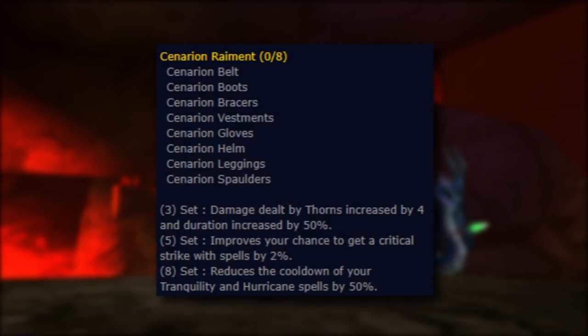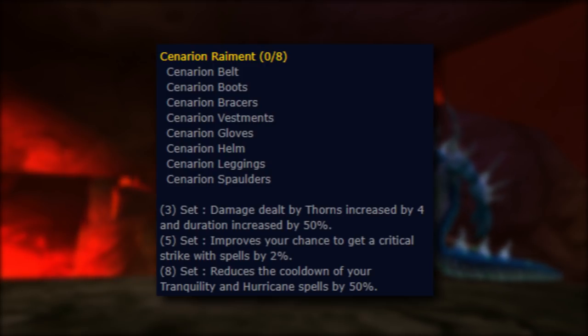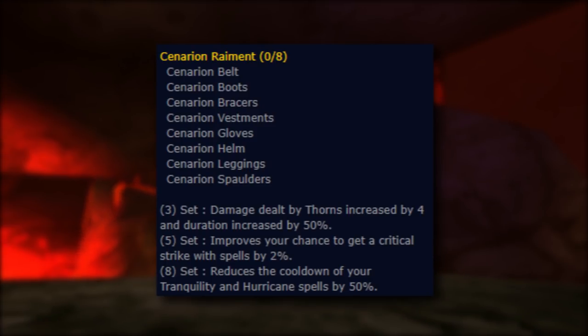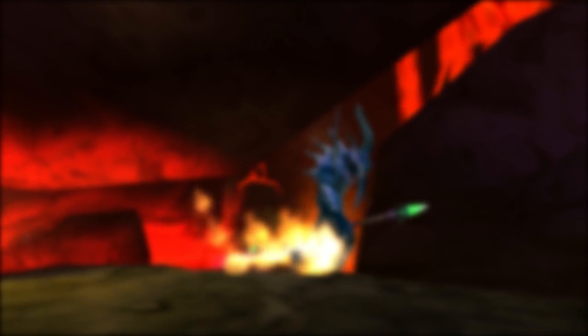The following are the additional set bonuses granted based on how many pieces you have equipped. For 3 piece, damage dealt by Thorns increased by 4 and duration increased by 50%. 5 piece, improve your chance to get a critical strike with spells by 2%. 8 piece, reduce the cooldown of your Tranquility and Hurricane spells by 50%.